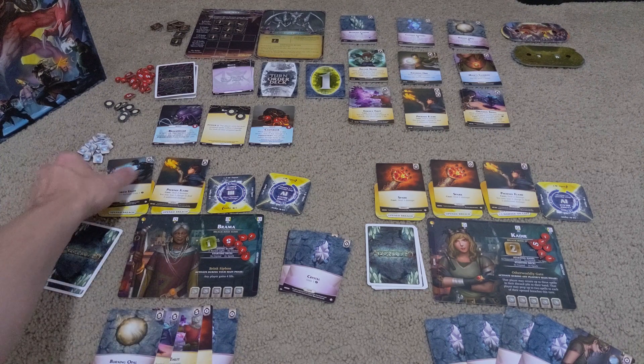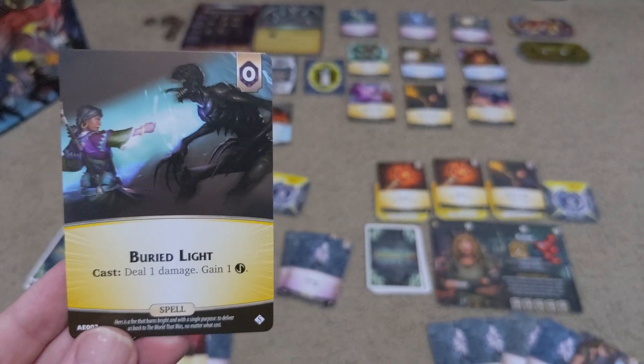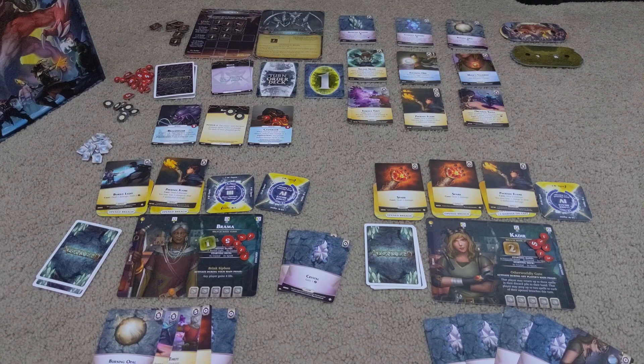Just for example, Brahma here starts out with a fair few crystals, two sparks, and this card which gives her a little bit more money. So it means she's going to be very money heavy, so she'll be able to buy up a lot of spells.